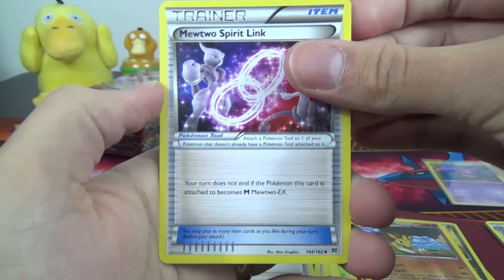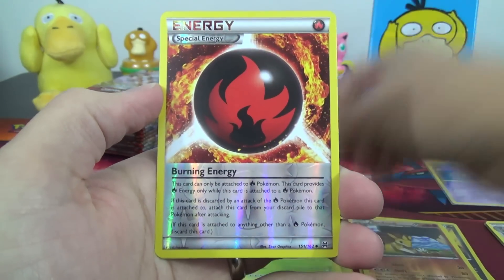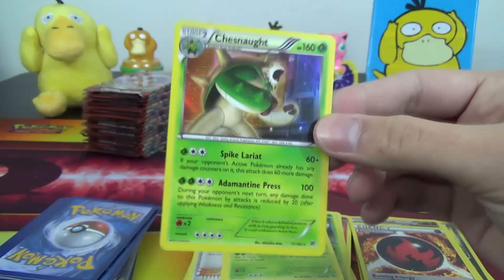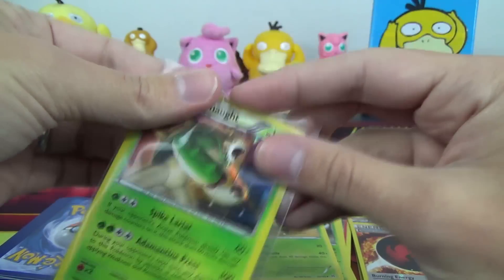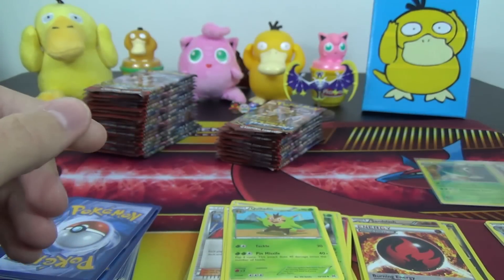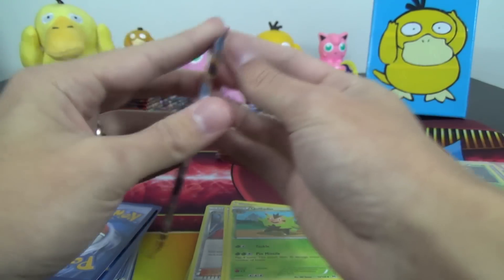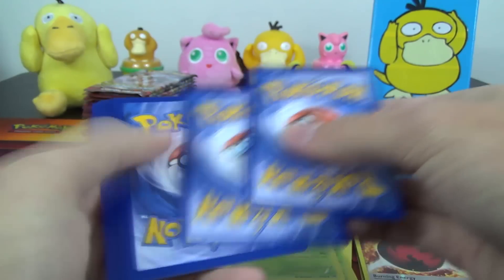Mewtwo Spirit Link — hopefully that's a sign of things to come — Vanillish, Quilladden, Burning Energy Reverse, and a Chesnaught hollow rare with Spike Lariat and Adamantine Press. That one always confused me — I feel like it should be 'adamant' because that's a word. I'm not sure if 'Adamantine' is a word. I don't know, I gotta look into that.